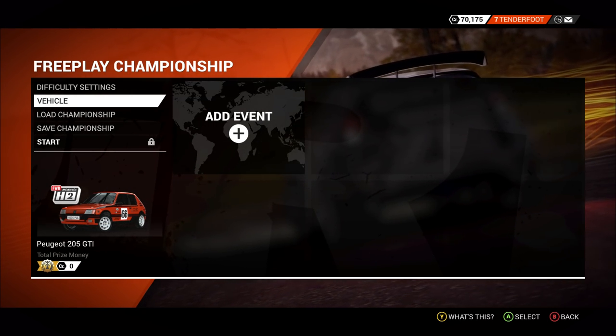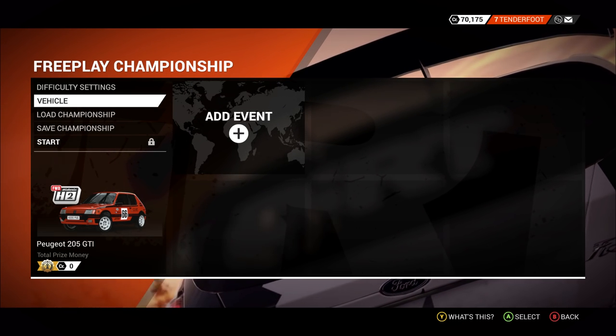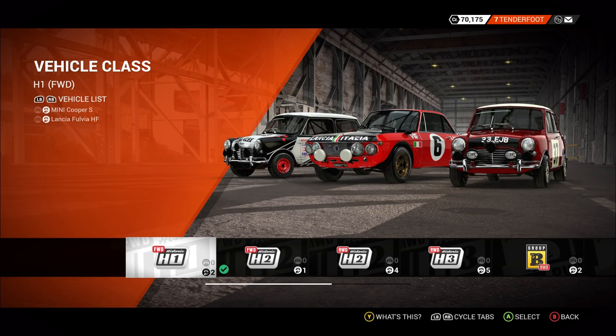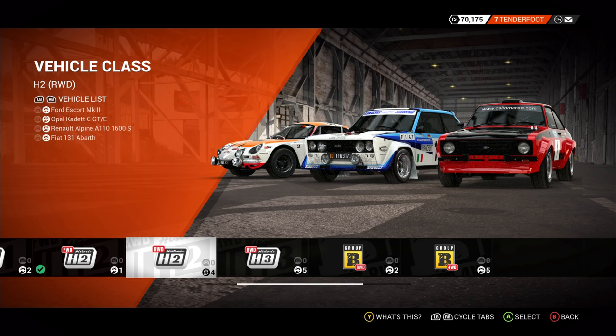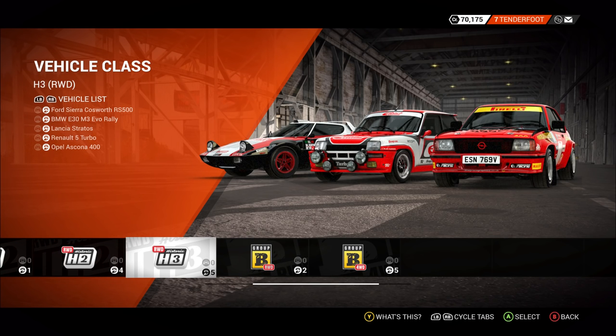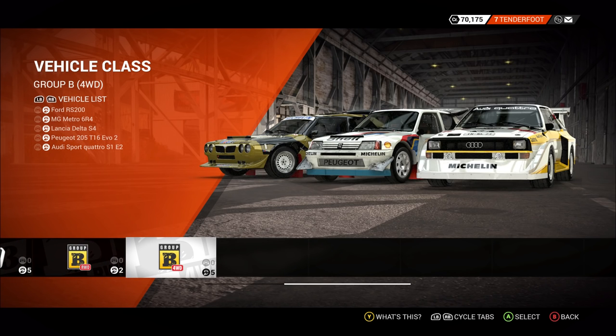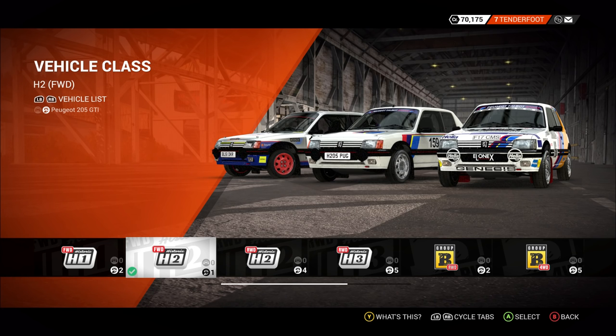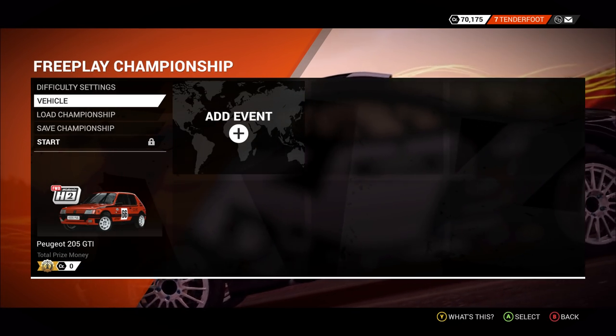We're going to start off with some classic rally cars, because I quite like them, and also because there is a brilliant car here. There are varying different categories of vehicles — your really historic cars, the Mini Cooper, the Lancias, and so on. You've got rear-wheel drive cars, more powerful rear-wheel drive cars including the Opel Ascona, Group B vehicles, and modern categories as well. But we actually have a 205 GTI — not a T16, not the Group B car — just the proper brilliant hot hatch. I am very, very, very pleased to see that make it in here. Best of all, it comes in Felrace orange. It's just spot on.